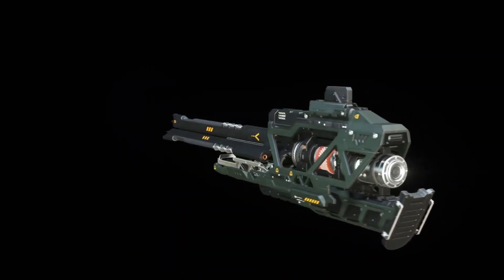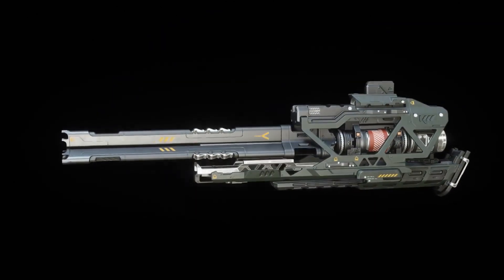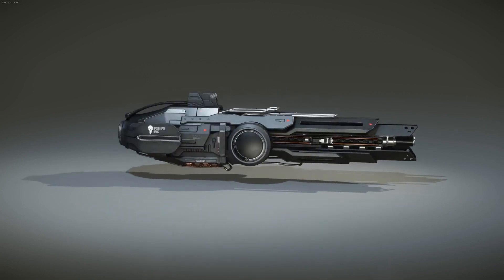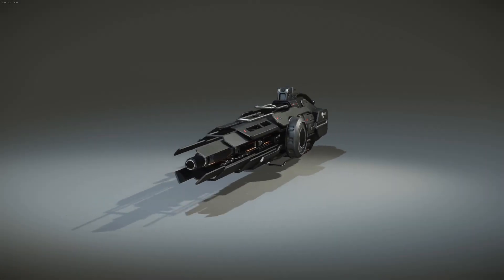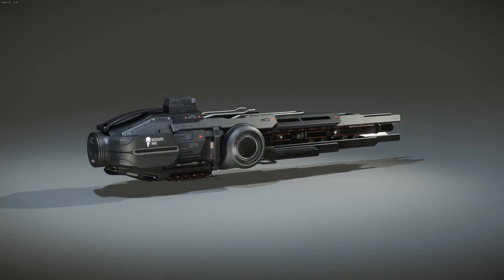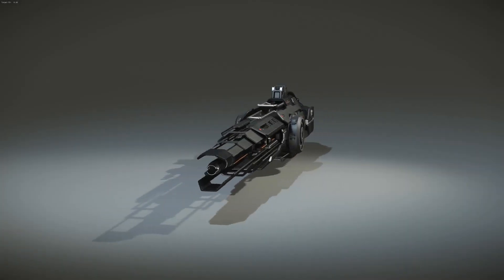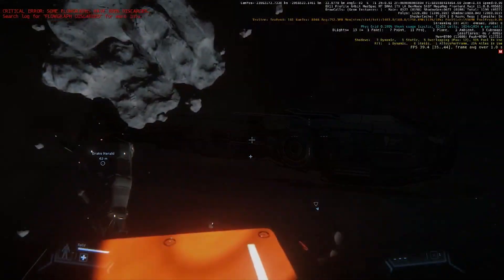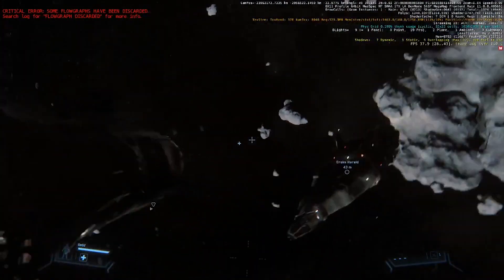In ship weapons, the Klaus and Werner laser repeaters are basically finished in sizes one through three, and the team is moving on to sizes four through six. The improvement from the old simple black non-complex design to the new version is a staggering improvement. They've also finished sizes one through three for the Apocalypse Arms scatter guns.